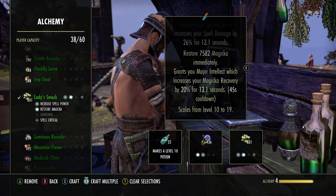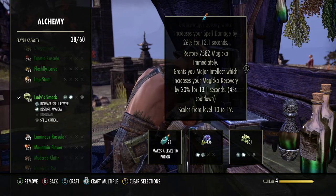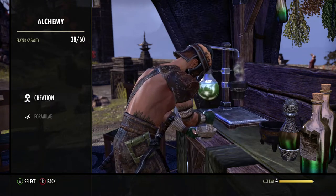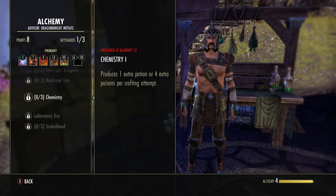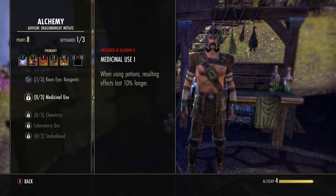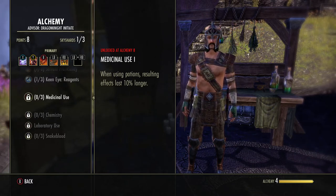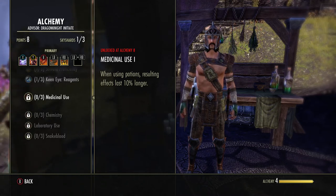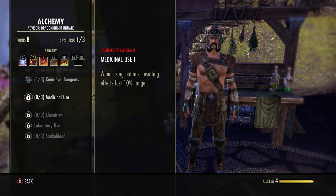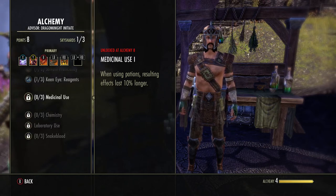You can fix the cooldown problem by going under Skills, Alchemy, and putting points into Medicinal Use. By the third rank of Medicinal Use, the potion will last longer than the cooldown — meaning you only have to apply it every 47 seconds instead of waiting. So it actually gives you more uptime.